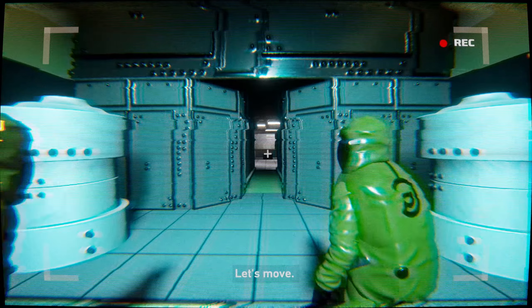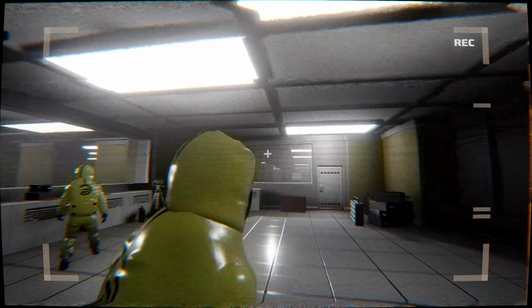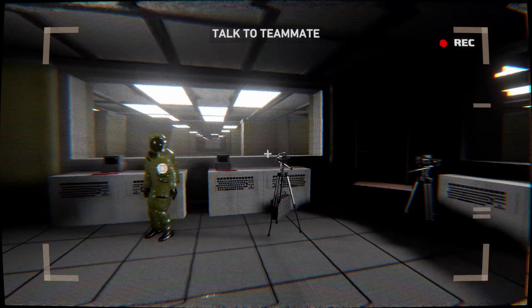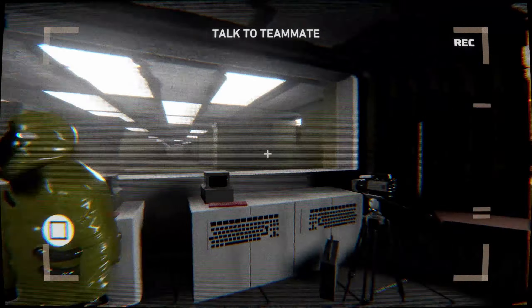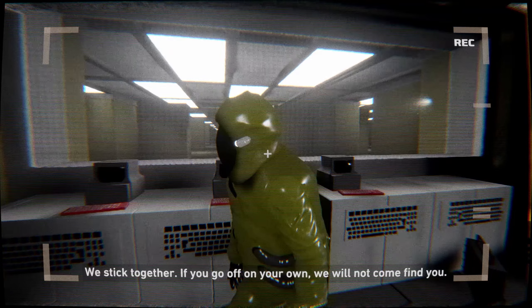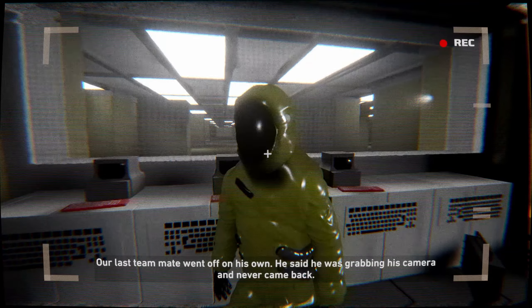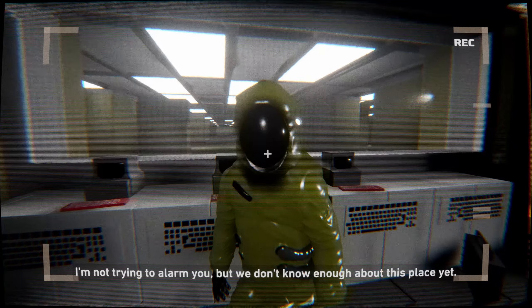Let's move. Hold on — this has got me interested. Wow, just the presentation and everything. Cool. We're in the backrooms after opening the doorway like Stranger Things. Now listen — there's something we gotta set straight before we head out. We stick together, and if you go off on your own, we will not come find you. Our last teammate went off on his own, said he was grabbing his camera and never came back. The readings are motion sensors, cameras, heat signatures. I'm not trying to alarm you, but we don't know enough about this place yet.